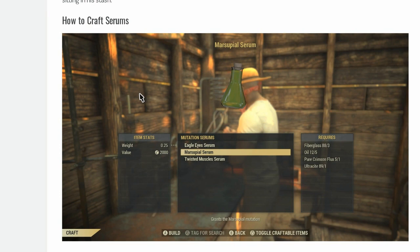This is one of the crafting recipes for the serum — I got the screenshot off the internet, link in the description below if you guys want to check out the website. It's kind of cheap, I guess you could say: fiberglass, oil, crimson flux, and ultracite. It's not too bad — a couple of those ingredients are kind of hard to get, but not too bad. That's the crafting recipe.